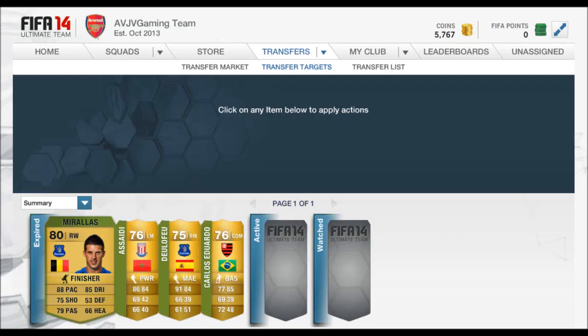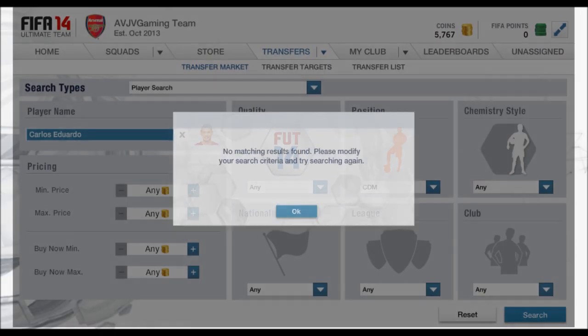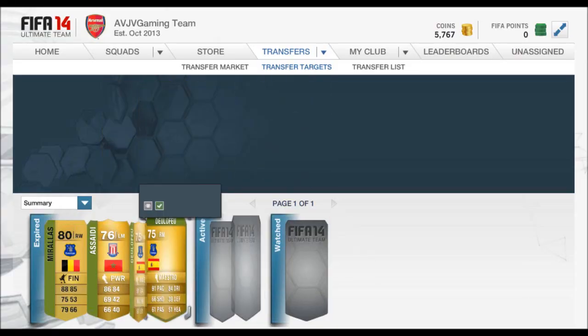As many of you guys know, this is the start of the Trading to a Team series — I think it's Season 3 or Team 3. I'm going to do my out-of-position method, try to make as many coins as possible, and from there we will see how it goes. We're starting the series with 10,000 coins.